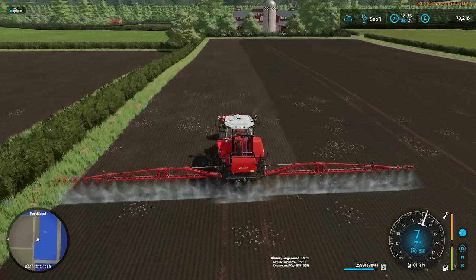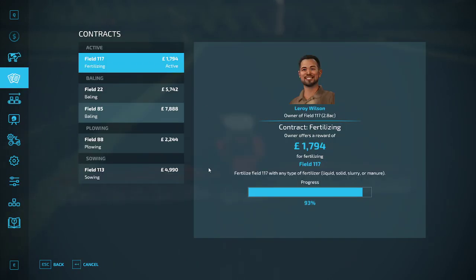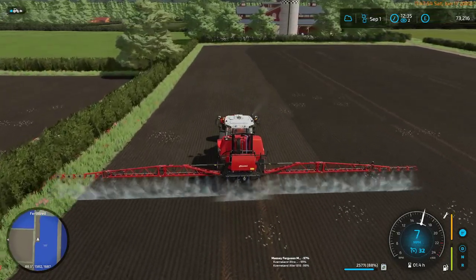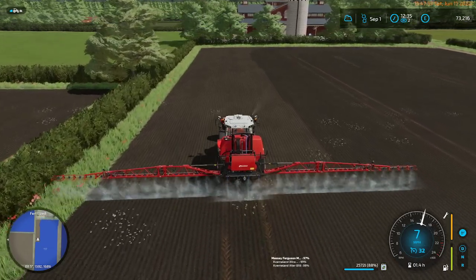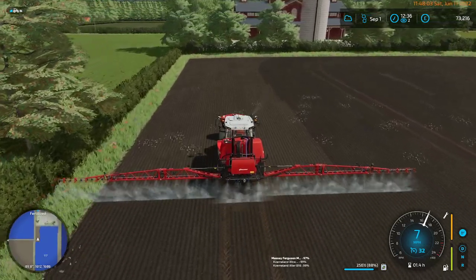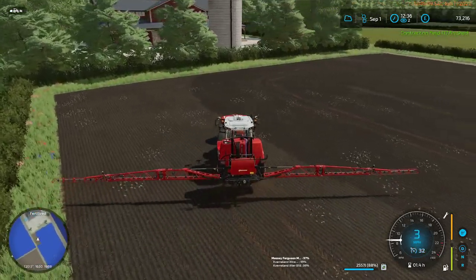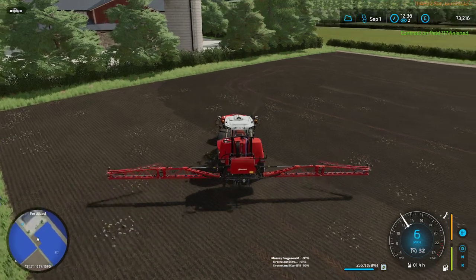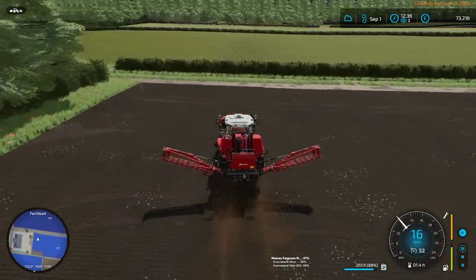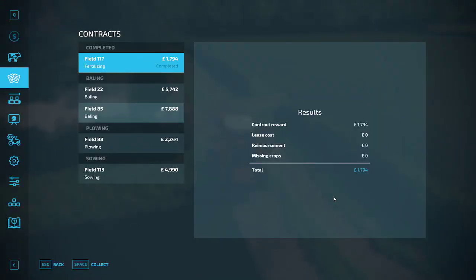We've definitely got capacity to bring the last of the stuff and we're at 93% done. I might have to do the triangles at the end of the field but it's certainly not looking that way. Okay, turn that off, fold that up. I think we can call up the farmer and say that job is done.